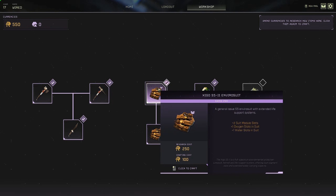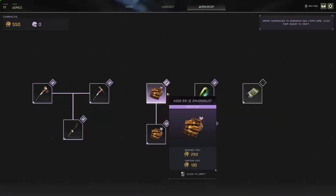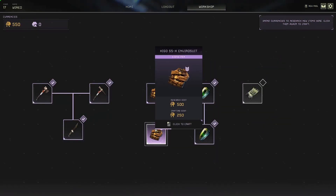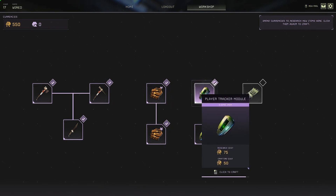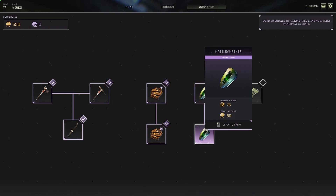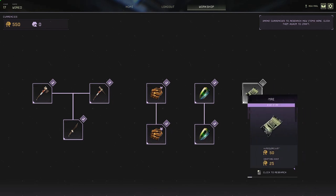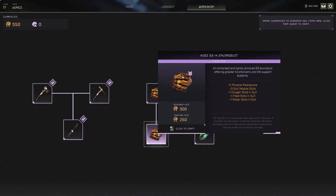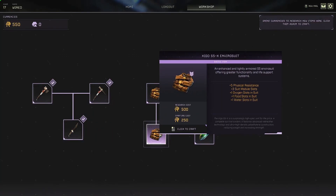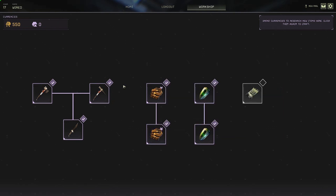Over here we've got the Xi-Go S5-2 Envirosuit and the Mark X Envirosuit, both of which are pretty cool — they're an upgrade on the standard one with a few extra bits. Then there's the player tracker module, a mass dampener, and an MRE. They're all pretty good. The prices do vary, with the Envirosuit X being the most expensive at around 750 to research and equip.